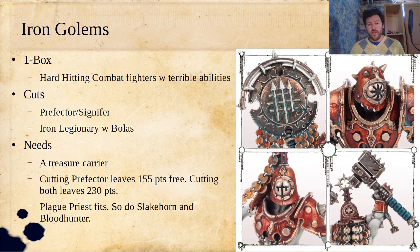So you can get a Slakehorn, which is the Slaanesh Fiend Blood leader, or a Blood Hunter, which is the Blood Crusher — that's when you put a Bloodletter on top of a Rhinoceros. Or if you don't want to cut both of those things, you can do a one-for-one swap of the Prefector for a Plague Priest. That fits pretty well for Iron Golems, even better than you'd think for some reasons I'll outline later.